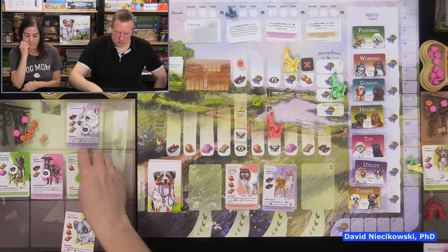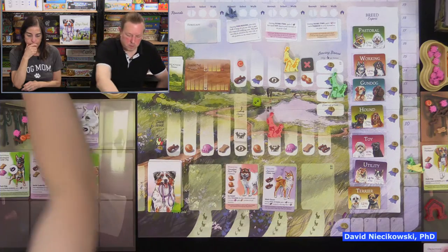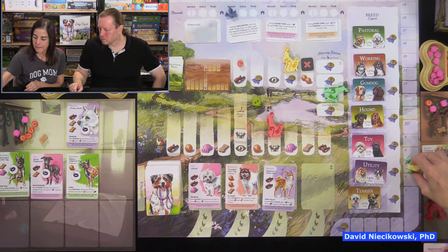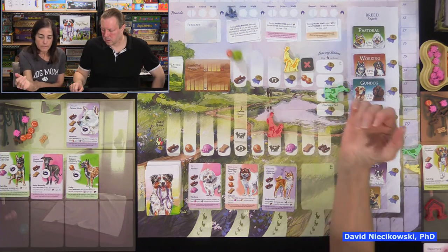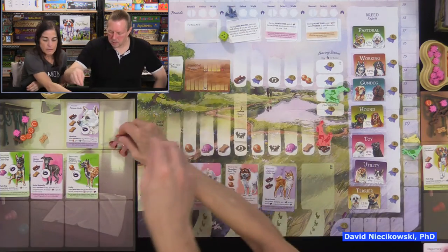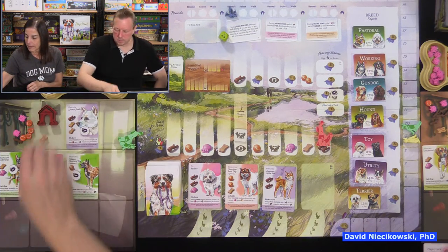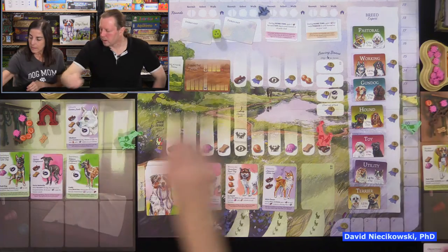I beat Julie to the end on purpose to swap out this pastoral for my terrier. Now I have two pastorals. The terrier goes to discard since it wasn't walked — at least I won't lose a point. Auto walker rolls and goes. Julie gets two reputation. This round ends — I only get two for one walked dog but didn't lose any. Julie gets four, loses one for an unwalked dog, netting three.